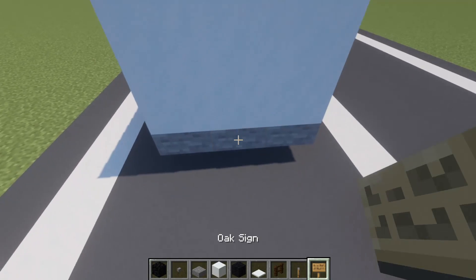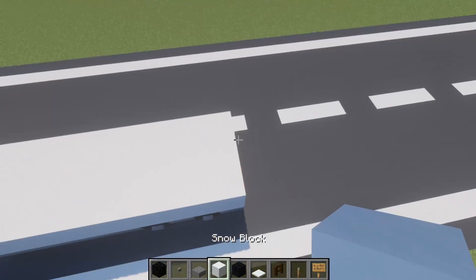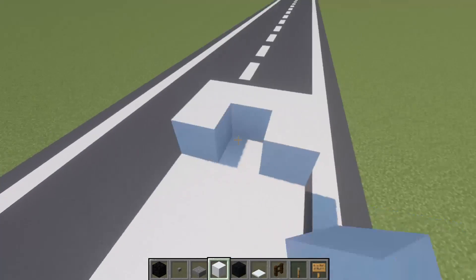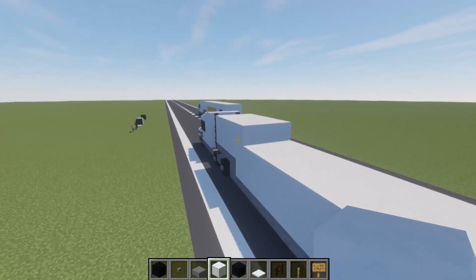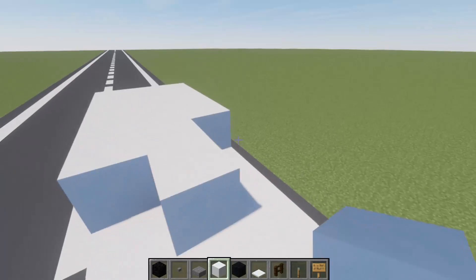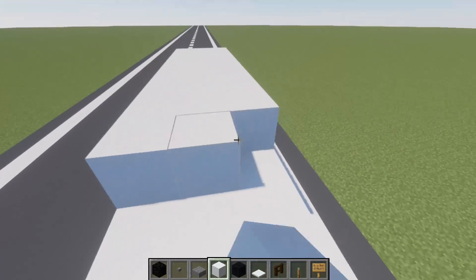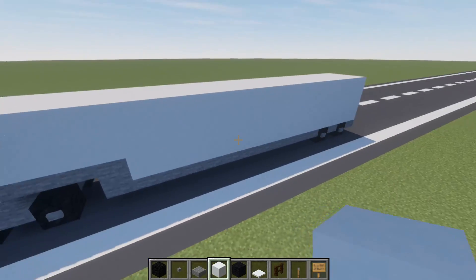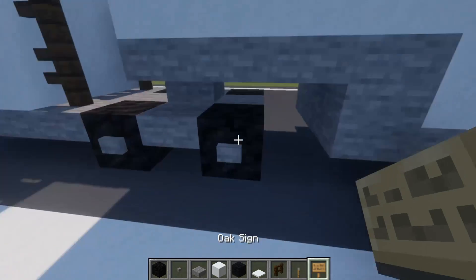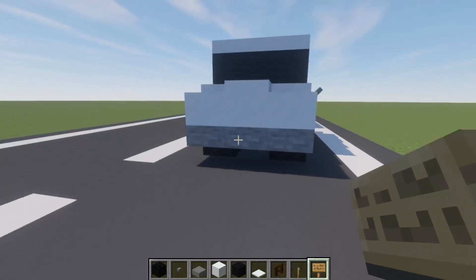I'm going to drop a sign here and put numbers or letters depending on how a license plate works in your Minecraft world. Then we'll come back by one on the top — so it's three blocks tall on this section and two in the front. Come all the way back. And the trailer is completed. You can place a sign with a license plate on the back of the truck and another one on the front.